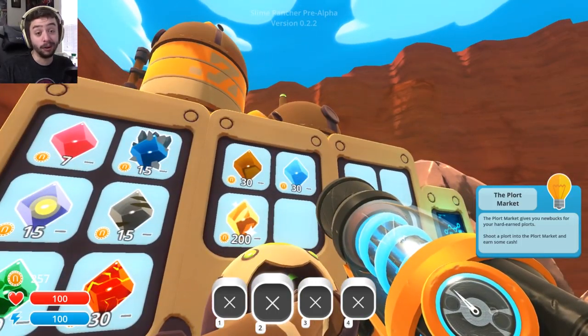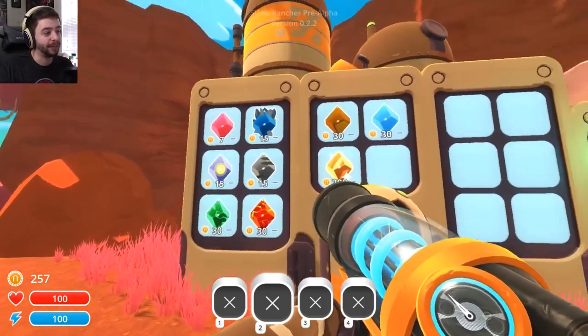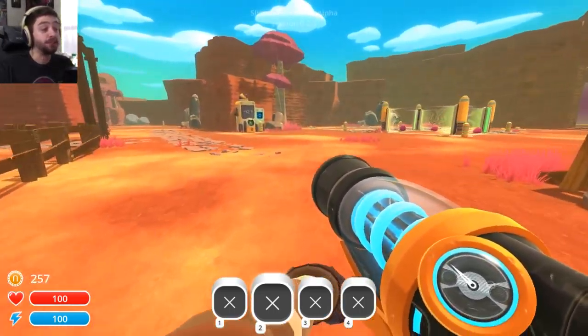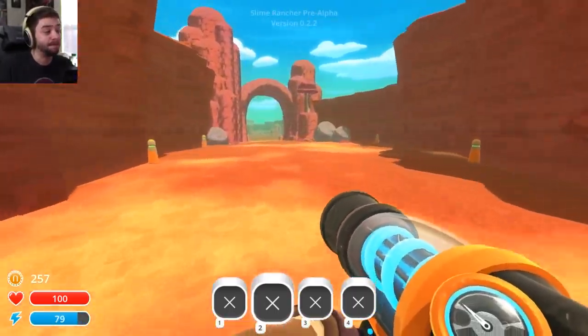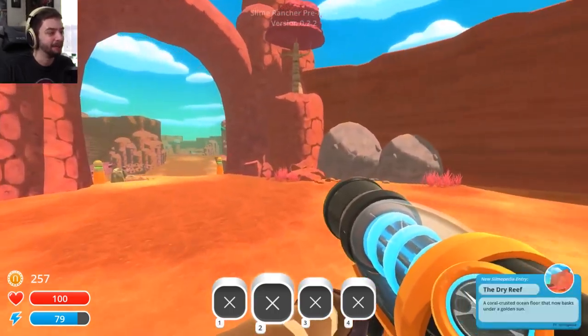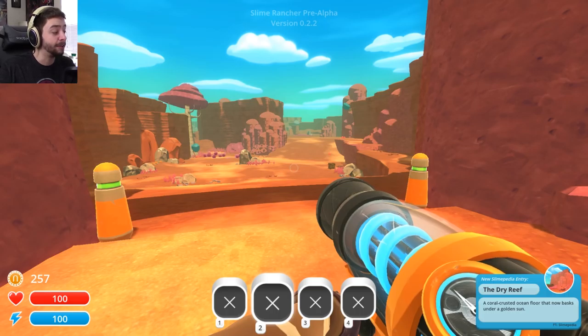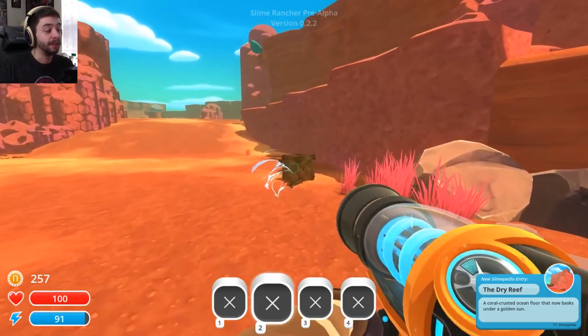These are the different types of plorts — aka slime shits — that you can have and what each one is worth, basically telling you what different kinds of slimes there are in the world. So the first goal is to get these slimes up and running and get an economy running out of them. That's really what it is. So this is the first area, the Dry Coral Reef — a coral crusted ocean floor that now basks under a golden sun.